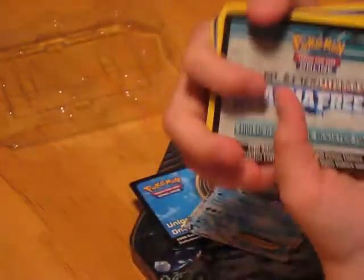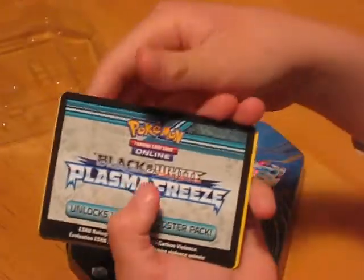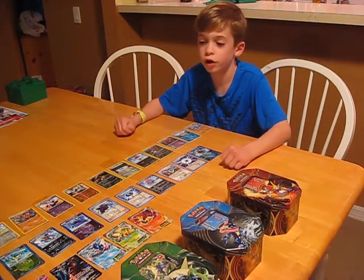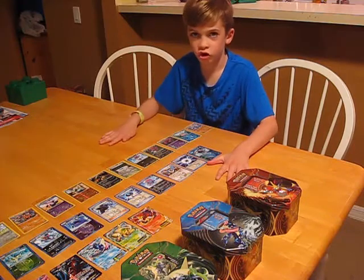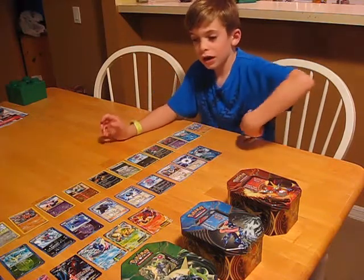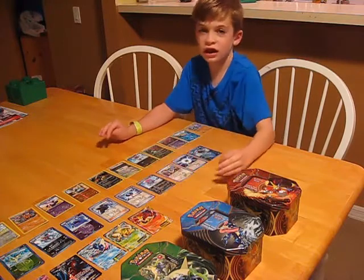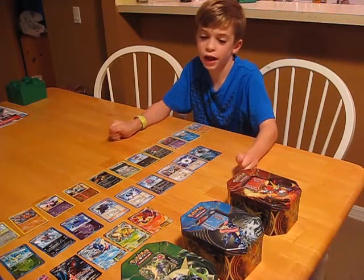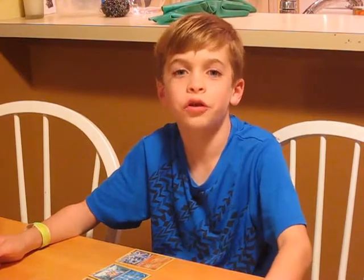Then you get your Black and White Plasma Freeze online card. We opened three tins and got 28 really good cards. We got foil cards, which are shiny cards. We got 10 Team Plasmas and six EXs. I'm really lucky that I got three extra ones in one of the box tins. Thanks, Aunt Chessie, for making this a really special birthday.